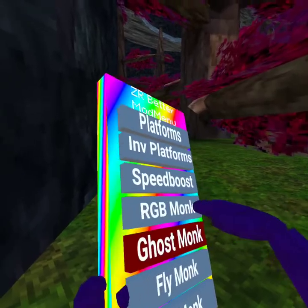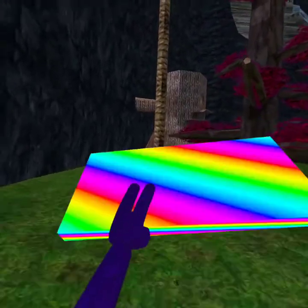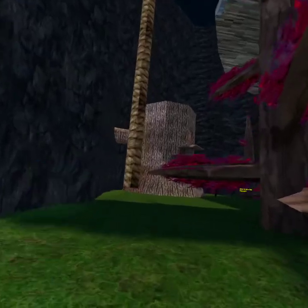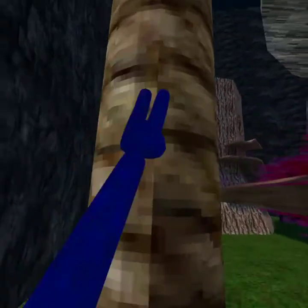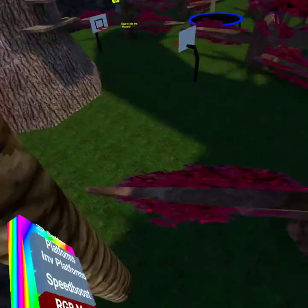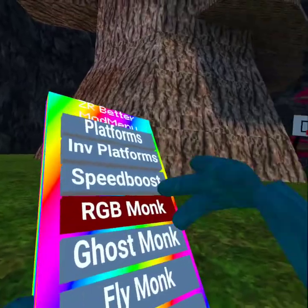And to activate the mod menu, you press your X button, and then that's how you turn on the mod menu. And then the next mod is RGB Monk, which everyone can see — you'll be rainbow, including you. If you go into a public lobby and turn on RGB Monk, that's how it shows this rainbow.